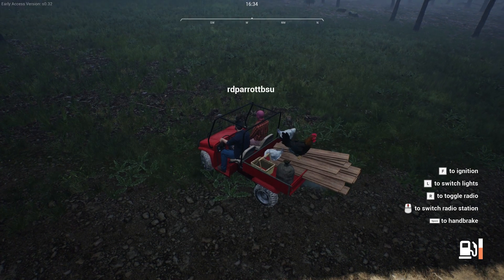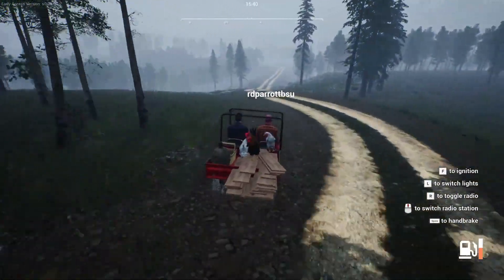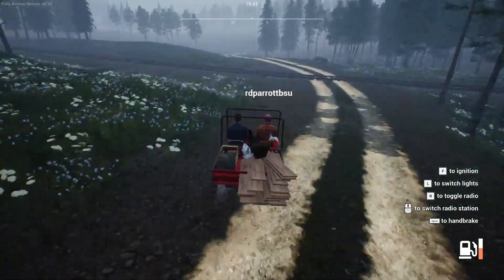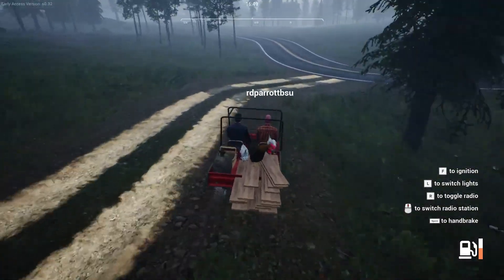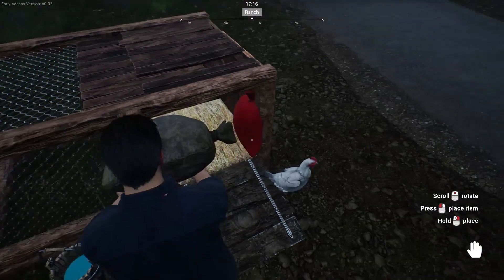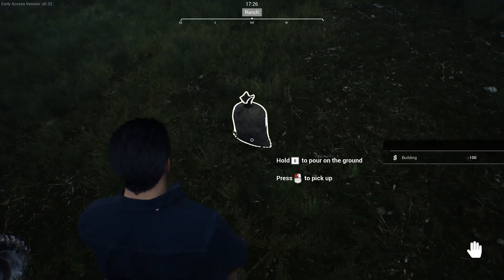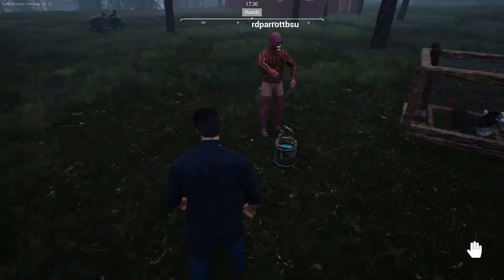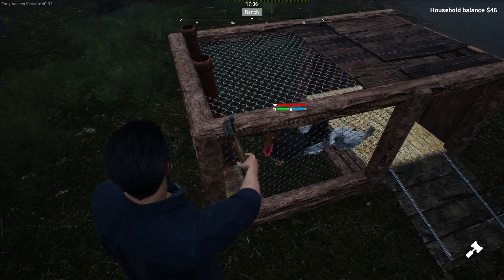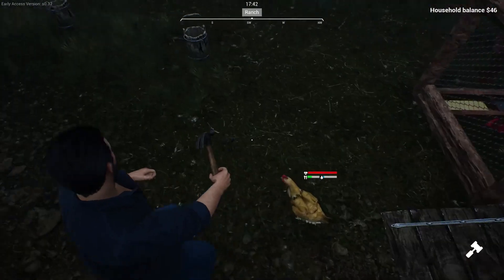In co-op with Ryan, they're transporting chickens and a rooster in the UTV - trying to hold them tight. The driving gets a bit wild. They're working on building an automatic feeder and waterer. Ryan managed to build one on the existing structure by using the build menu and scrolling over it. Now they can fill it up with water and feed.